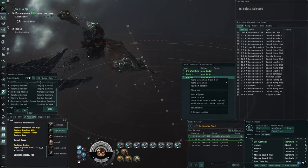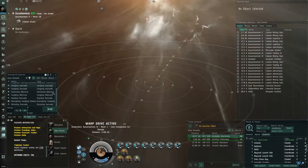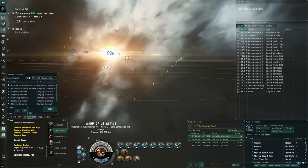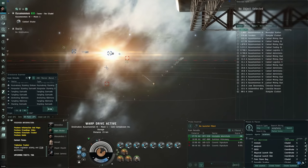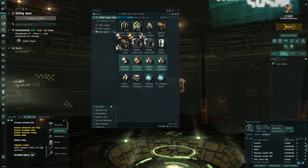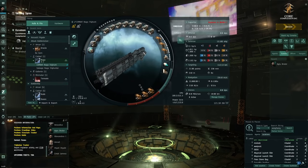Now we destroy all these bookmarks, delete the warp-out location, go back to restock, refit to combat again, and I'll show you how to hunt the Raznaborg roaming fleets. Now that we destroyed the wormhole fleet, more roaming fleets will spawn around the system - they're a bit bigger than the classic ones, but the concept is exactly the same.